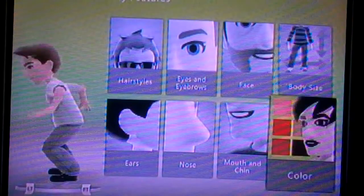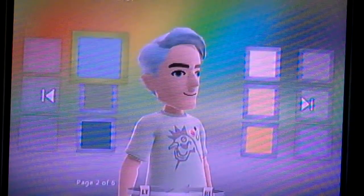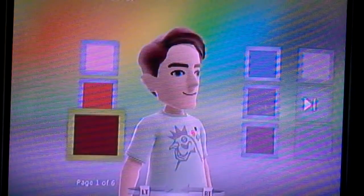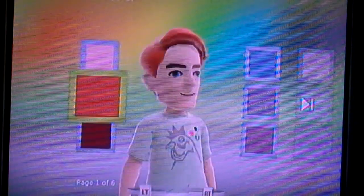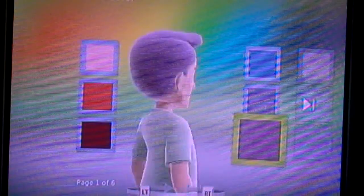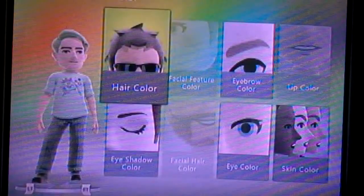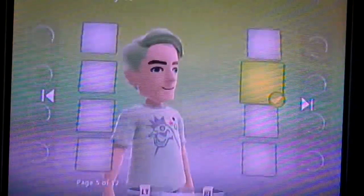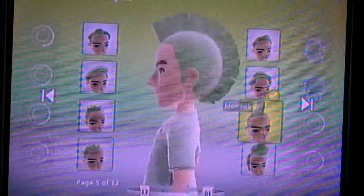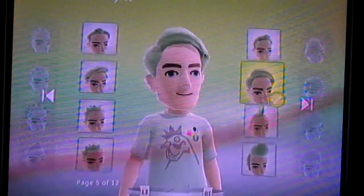We'll do that. Go to color, hair color. And look at that — there's like green, blue, purple, maroon, white red, pink. I'm gonna make mine green. It just looks stupid. Ha! That actually looks pretty cool.